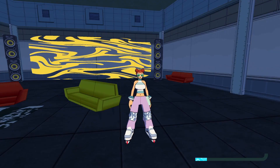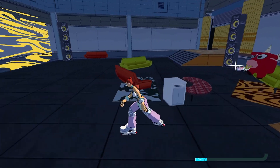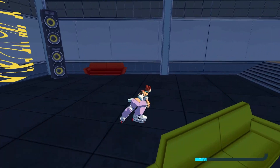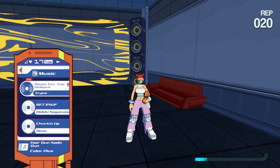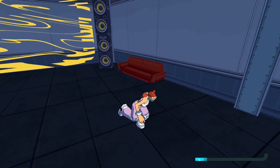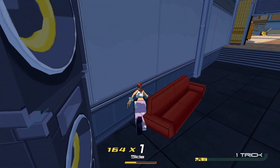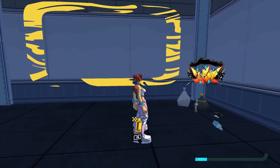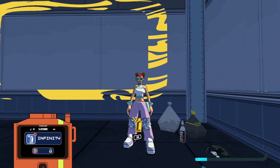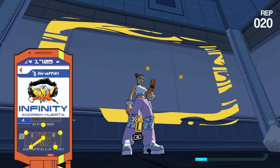Moving on here at the hideout, we've got this indoor spot where you'll be later on in the story. You can get here anytime. You're going to want to go ahead and first turn off this song. Behind this couch here, there's a secret slide spot. You might have been having trouble finding this graffiti tag. But yeah, you've got this art here and this one's called Infinity. There's also a tag here too.